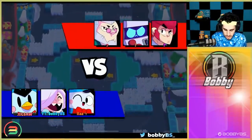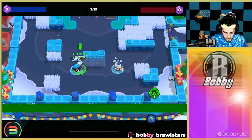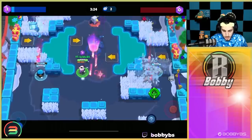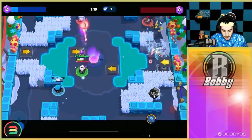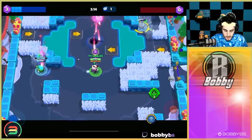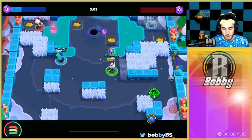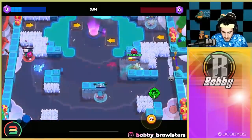Here we go into our Gem Grab game — going up against Byron mid or 8-bit mid. If it's 8-bit mid I should probably go mid, and if it's Byron I should go lane. It's going to be 8-bit so I'm going mid. With Colette you can play both mid and lane, which not a lot of brawlers can do. If you're playing against a Pam or 8-bit and you're Colette mid, that's really easy — you just need to keep your distance and you counter both those brawlers unless you make a big mistake.